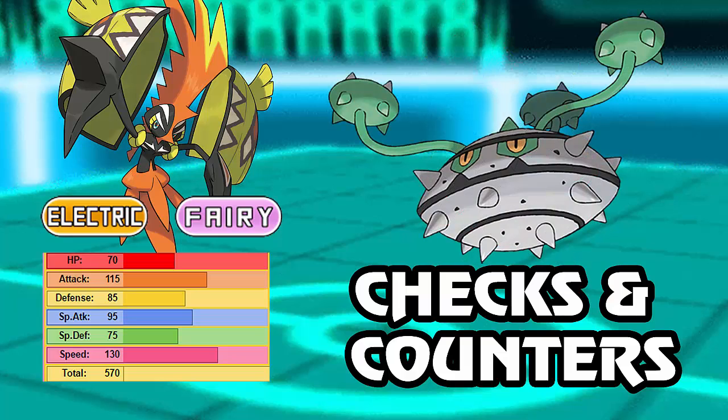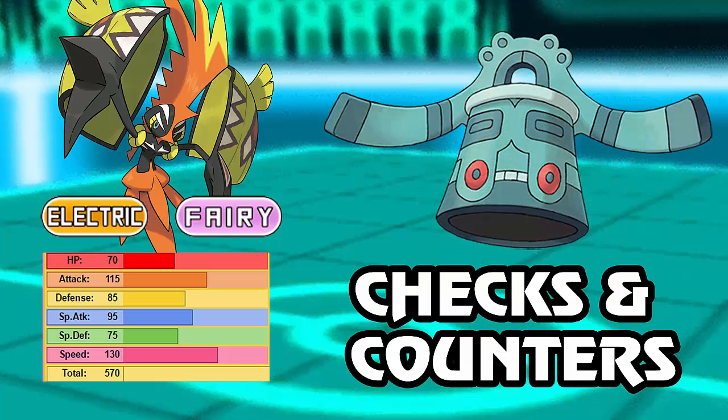Ferrothorn is another great one. HP Fire doesn't do that much even with Life Orb, and Ferrothorn can hit Tapu Koko back very hard with Gyro Ball due to the power it generates against Tapu Koko's max Speed. Bronzong, also covered previously, is a very good check to Tapu Koko. Max SpDef Bronzong takes very little from Thunderbolt and can switch in fairly well. Gyro Ball again does a lot of damage, so a Life Orb variant after two hits has a chance to go down to that Gyro Ball — even though it's a neutral hit, it's very powerful.